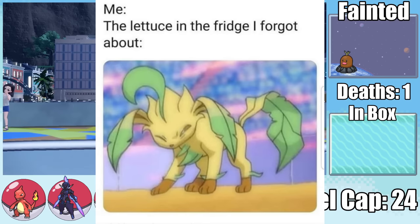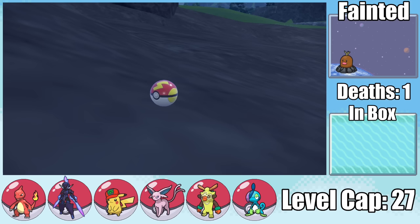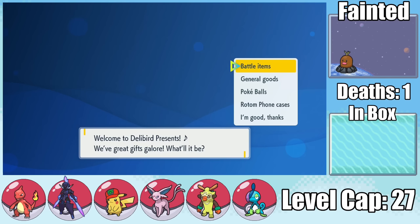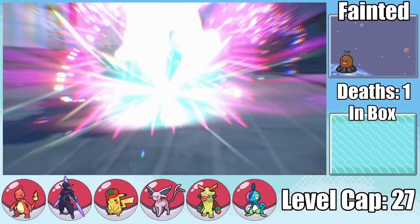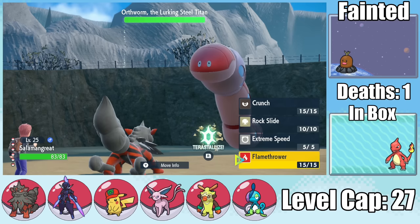The level cap of 27 is kind of awkward since we can't fully evolve our starter Pokemon, so I go hunting for something new, finding this Hisuian Growlithe. I didn't even know the Hisuian Pokemon were in these games, but now that we have three badges, we can buy a Firestone in Mesagoza to evolve our Hisuian Growlithe into Hisuian Arcanine. Stalwart isn't the greatest of abilities, but look at the moves this thing can get.